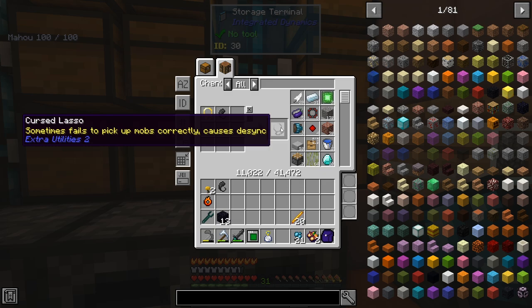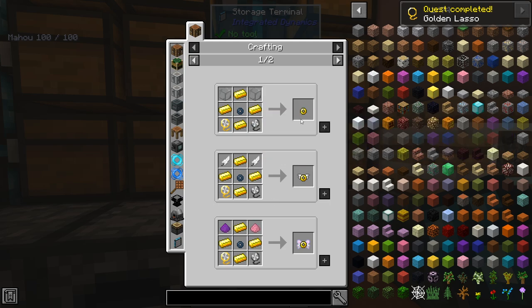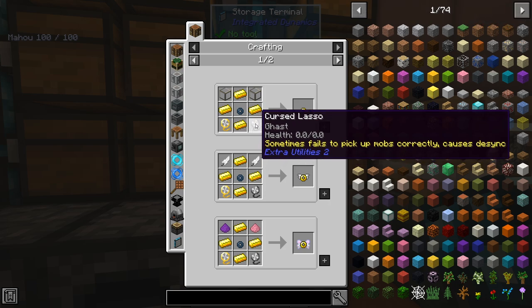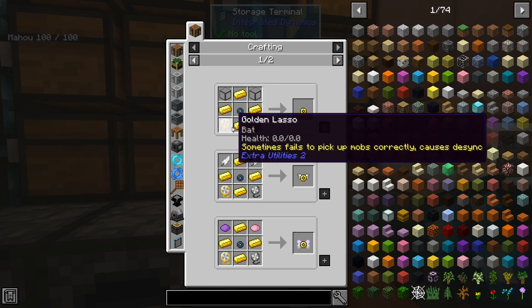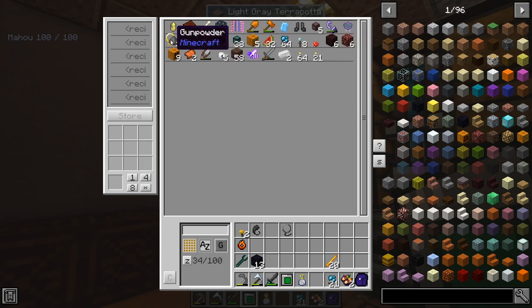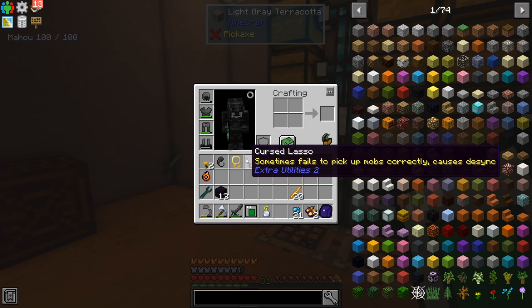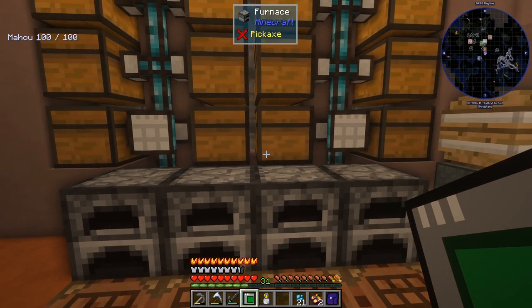The main thing I wanted to do was turn one of the golden lassos into a cursed lasso using the drops of evil. That's going to let us catch the last mobs we need. We still need a ghast and a bat for the angel ring. The bat should be easy — just go down a cave and grab one. For the ghast I believe you have to have it hurt when you capture it — I think it has to have lower hit points, maybe even one hit point.